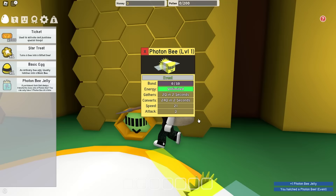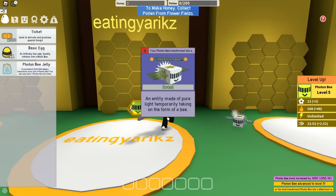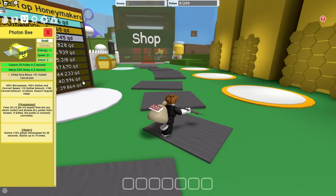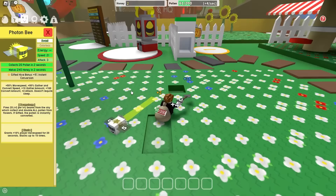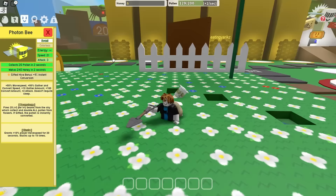I should low-key make a video where I do noob with every Event Bee, but that's for later. For now, let's just give the Star Tree to Photon Bee. And now I'm officially a noob with Gifted Photon Bee. Look, I'm super excited for this. Photon Bee gives you instant conversion for the gifted hive bonus, and more importantly, it gives you Beam Storm. It also has infinite energy, which means it can attack mobs forever and it's never gonna go to sleep.